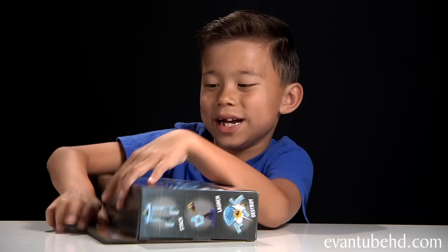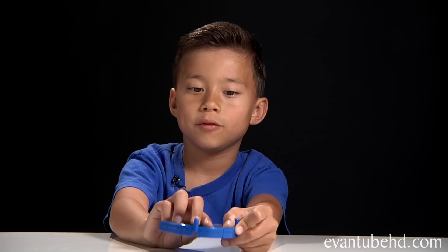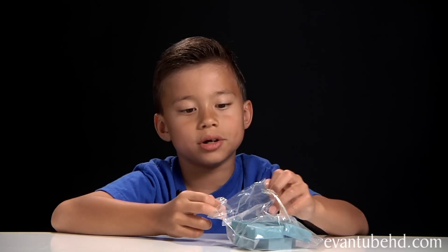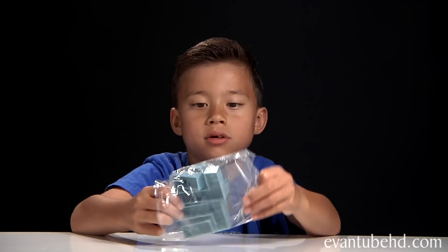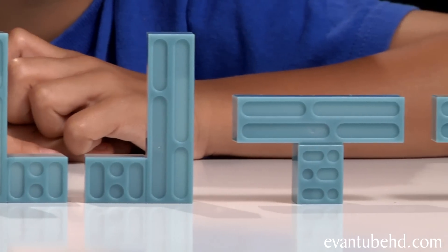Let's open this up and show you guys what's inside. Here's what you get: two instruction sheets, a piece where you put Count Dooku on, a bag of pieces, and a little checklist of all the figures you can get. You also get two small blocks, two L-shaped blocks, and two T-shaped blocks.